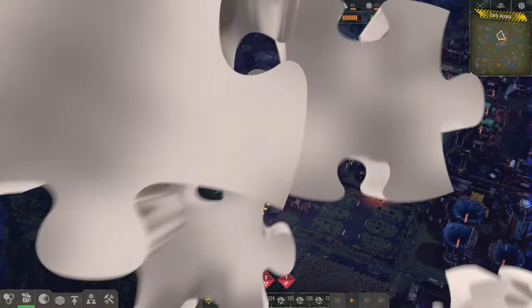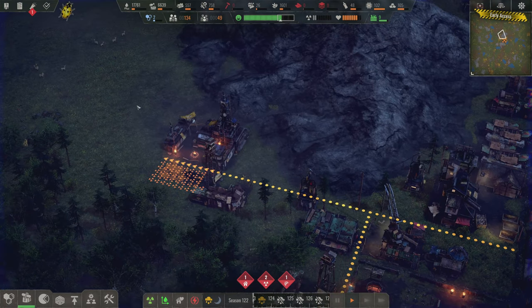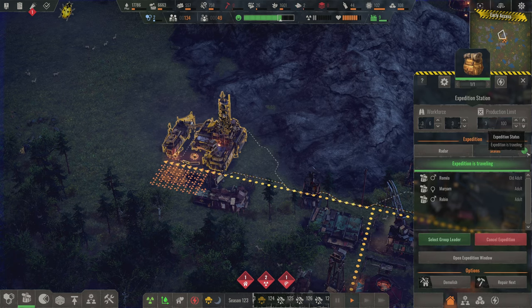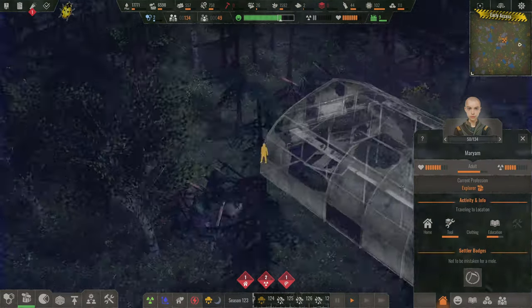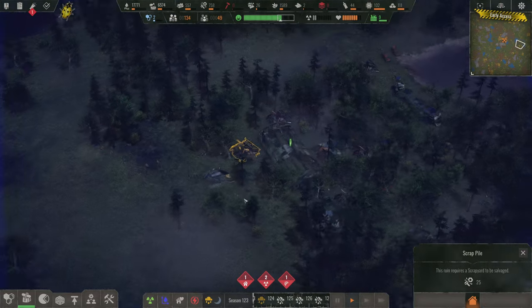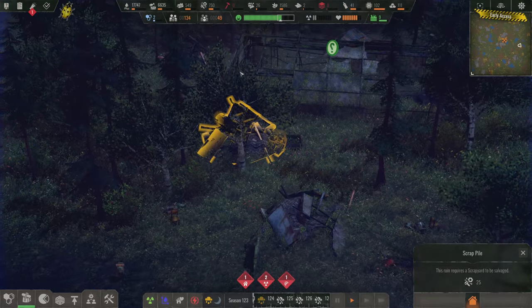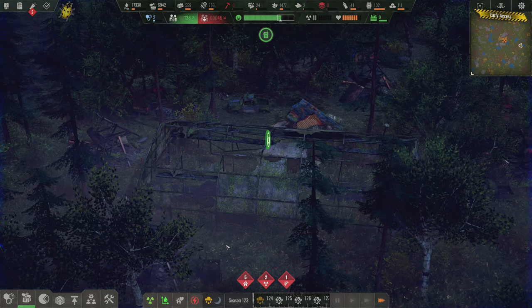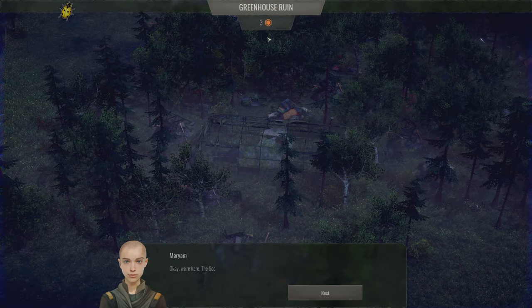Welcome back to End Zone — it's greenhouse expedition day! They're traveling. I want to select the group leader. You can see them standing outside the zone. The leader arrives first, then everyone else comes up behind. When everybody gets there they'll set up the expedition, we'll hear the pip, and then we'll start it.